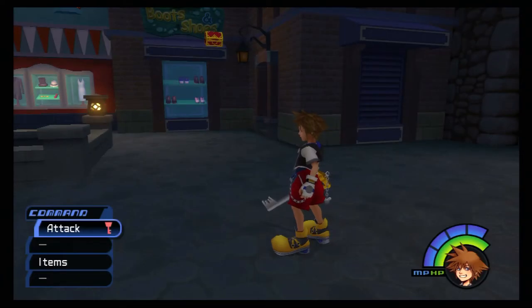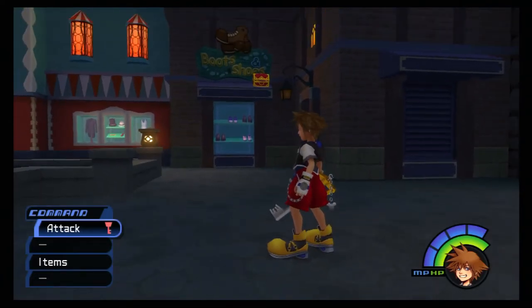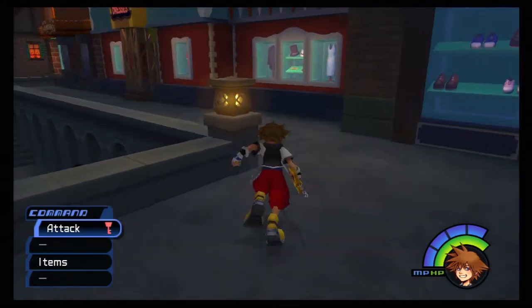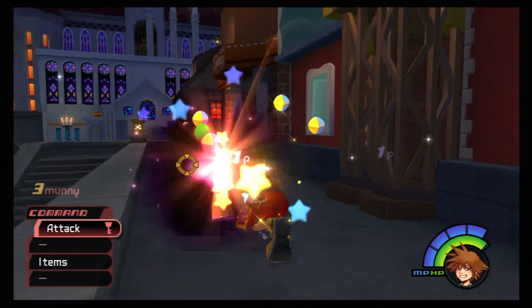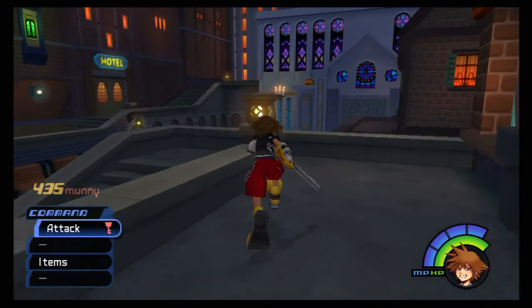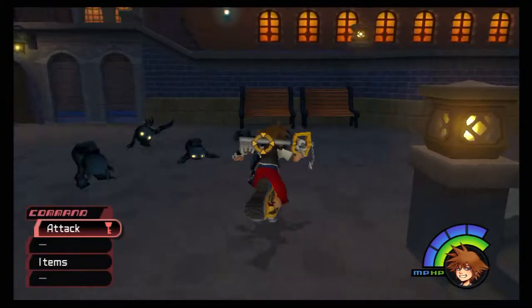There are a bunch of items to get in this area. To our immediate right there is a chest up on the awning. Before we start exploring let's quickly run around and take out the enemies. As you can see, Treasure Magnet is a great ability - that way you don't have to constantly run around and pick up the money.